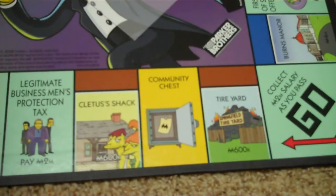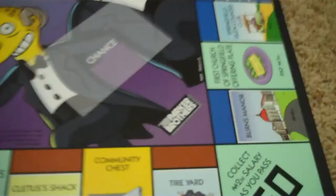I really enjoy playing this game because the properties are fun to look at and stuff. Like the Quickie Mart, Moe's Bar, Jazz Hole, Disco Stews, the Androids Dungeon, Herman's Military Antiques, Tire Yard, and Burns Manor. They're not just random properties either — they correspond to the price range.